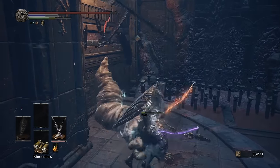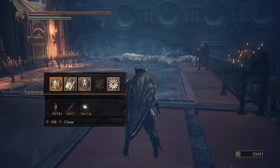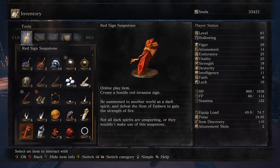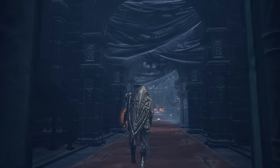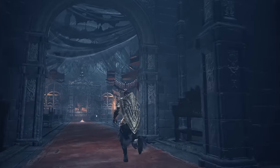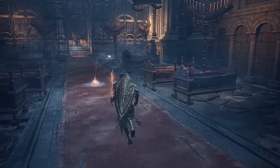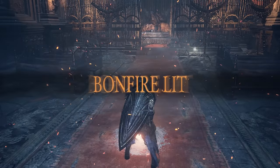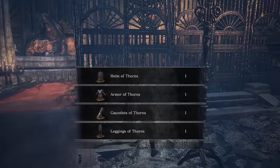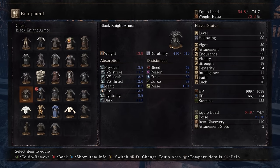They probably did it to solve the binoculars being used as a reticle for casting and shooting the bow — which was not a problem in need of a solution that drastic. This is the invasion version of the white sign soapstone, so you can lay your red soapstone sign down to be summoned to other people's worlds for duels. The description for the binoculars even makes reference to people finding creative uses for them. It's a really bad change.